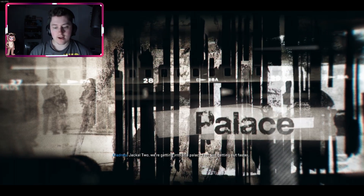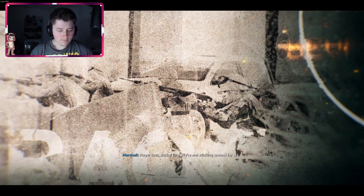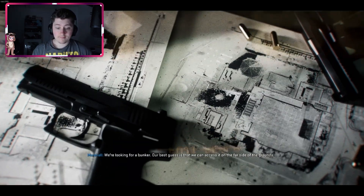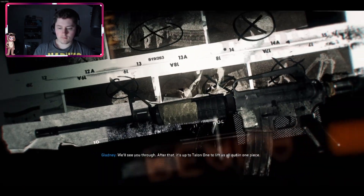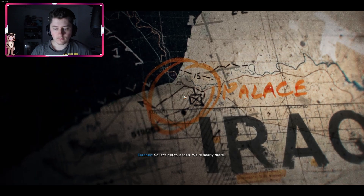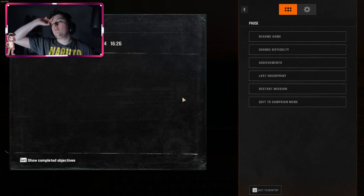I genuinely don't think we could be any better off. 'Jackal 2, we're getting into the palace fast and getting out faster — once you do the necessary, we're wiping it off the map.' We're looking for a bunker; our best guess is we can access it on the far side of the grounds. With that we're going to end this episode here — next episode we're going to storm this palace. Thank you guys, I'll see you next time, bye bye!